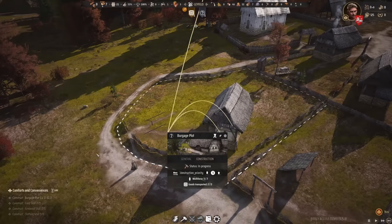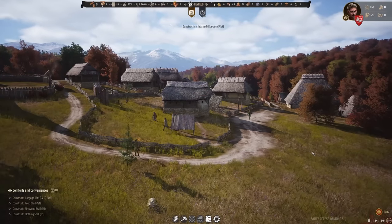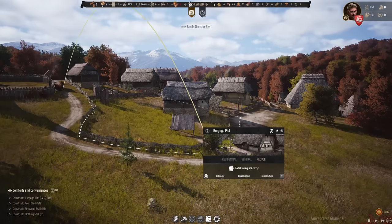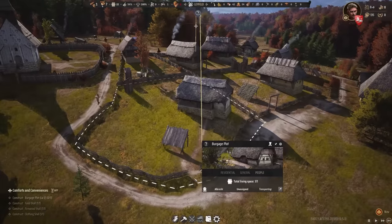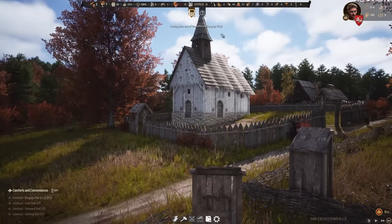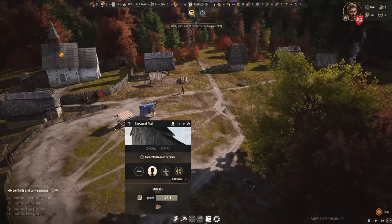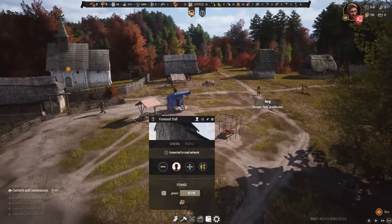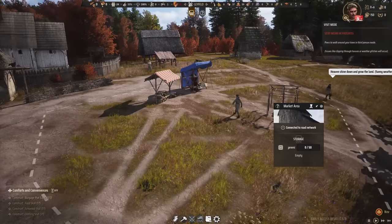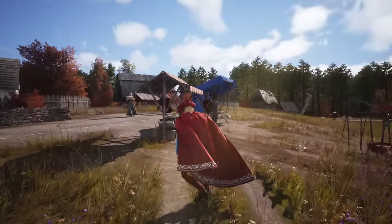Another burgage plot is finishing up — there it is, more people can join. Albrecht has joined — hello and welcome, transporting goods right now! Isn't autumn beautiful? We also have the trees around us. We can also assign someone to the firewood stall so firewood is being transported to the market.